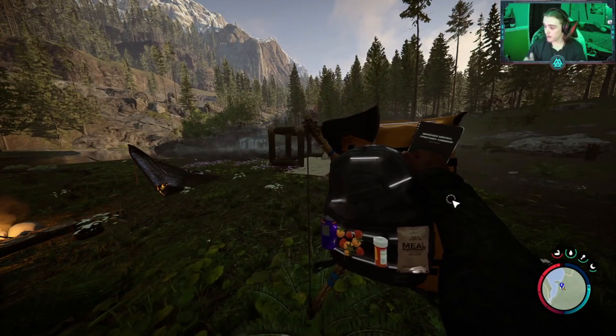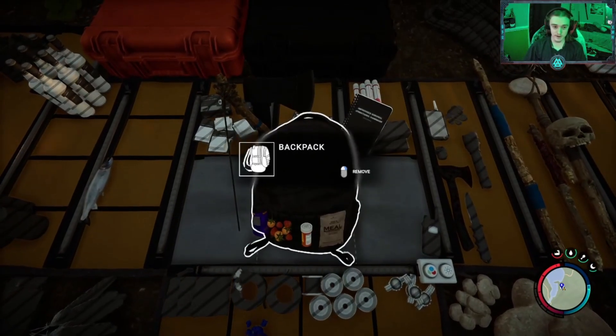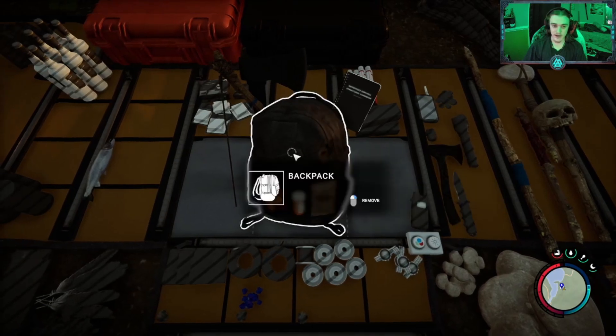I'm hoping this helped you all out. All you want to do to access this is go in your inventory, right-click the backpack — or whatever your click button is, your use button — and you just add it to the bag.